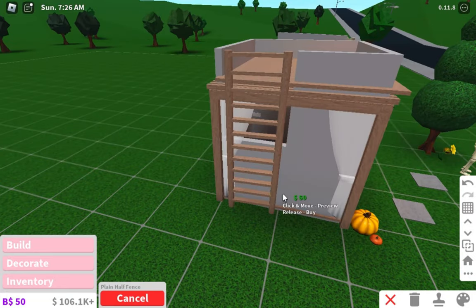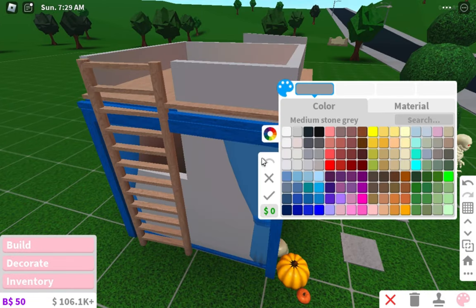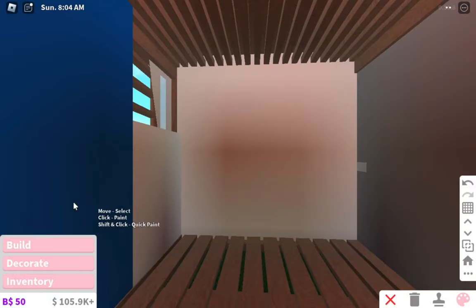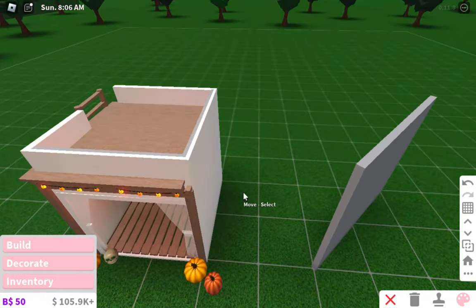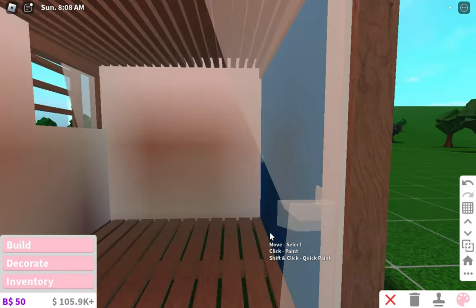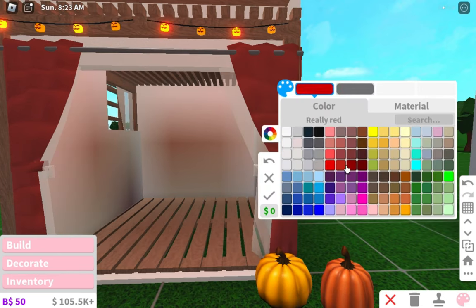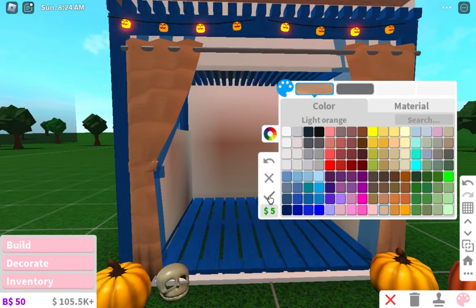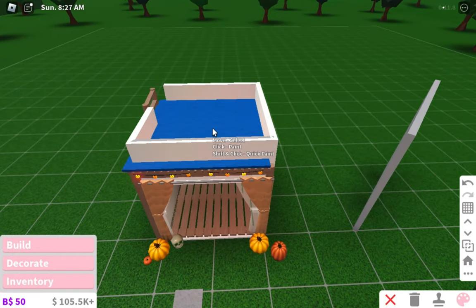I still put the fence right there so it's not like people can just barge into your house. This house is not even 5x5, it's a 2x2. Anyway, I don't really have to use up all of my space by putting a little balcony up here. Maybe I can turn it into something — maybe it can be our living room, or I can have like a grill on top.